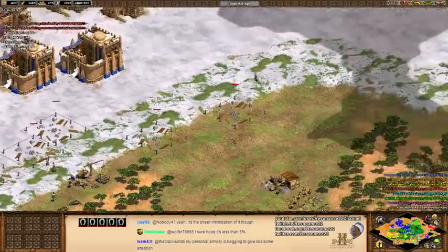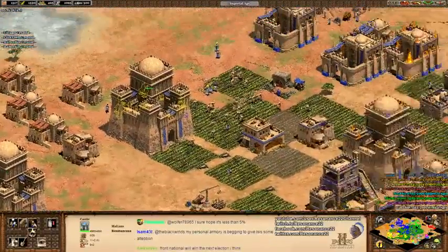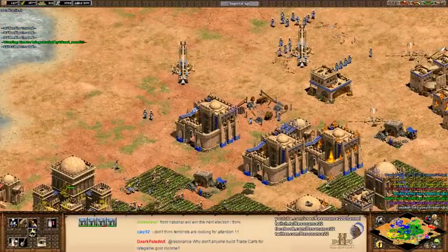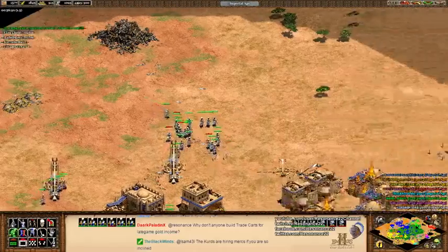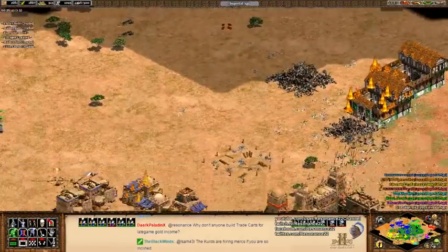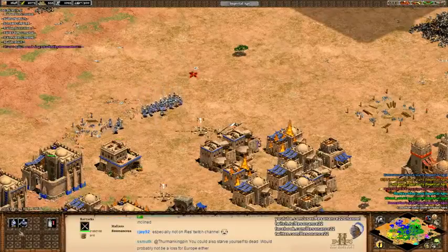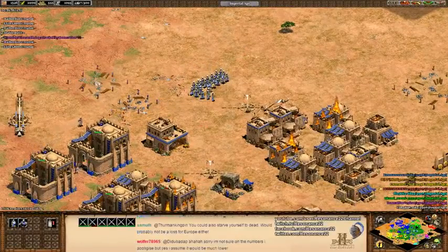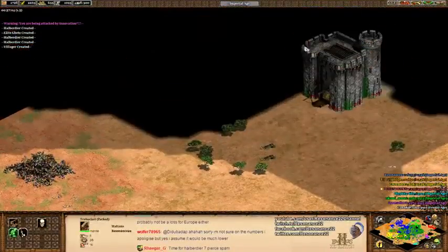We've reached ghetto late game — where I've got no gold. But this is something that the Malians are pretty good at. The Malians have a reasonably good late game trash line due to their tanky halbs, which are of course exceptional. They also have Farimba, which gives their light cavalry extra attack. They don't have Hussars, but it actually evens out — they beat Hussars straight up one-on-one, but it's really close.